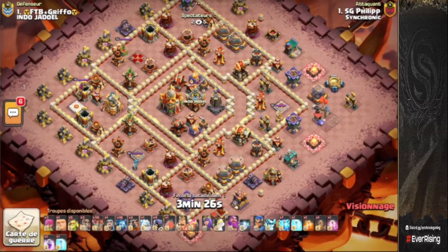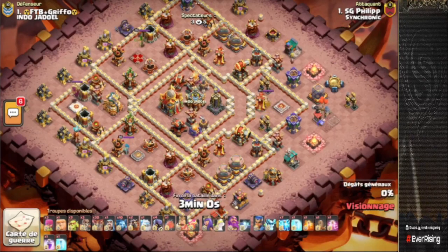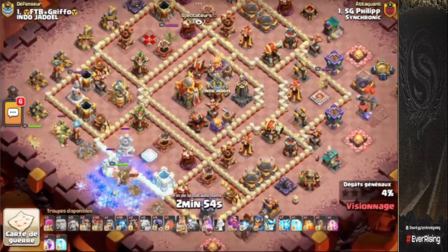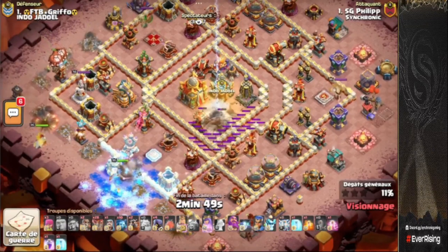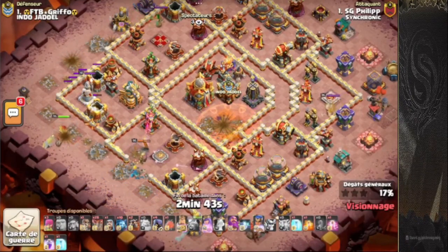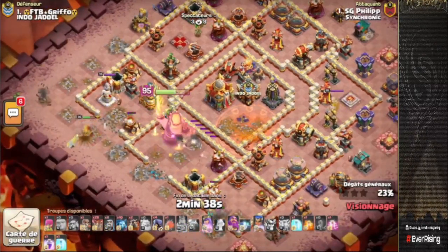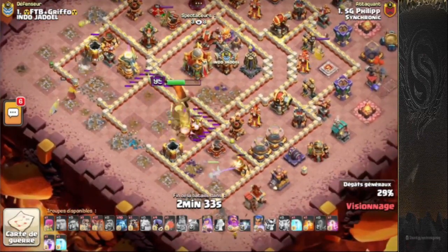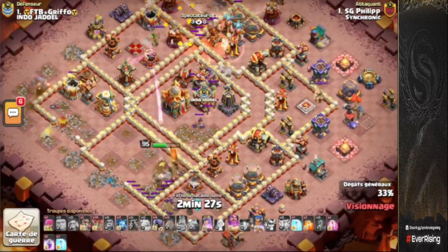Clip is now in for Synchronic Gaming — queen with the zap lalo. Zap lalo is also an amazing attack strategy, very strong at Town Hall 16. Super wall break with the royal champion allowing the king to step into that compartment. Queen is going to come into the warden tower area compartment. We're zapping out a scatter with the poison tower, which is going to be absolutely huge — reducing the damage on the king. RC in from the six o'clock side, queen taking a little bit of damage from the warden tower but should take it down no problem.